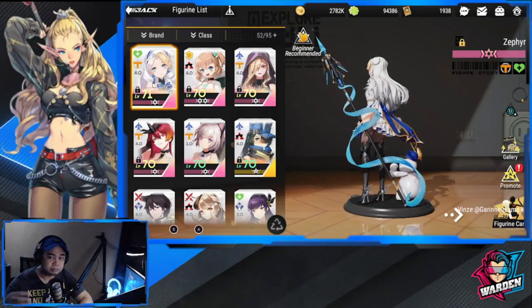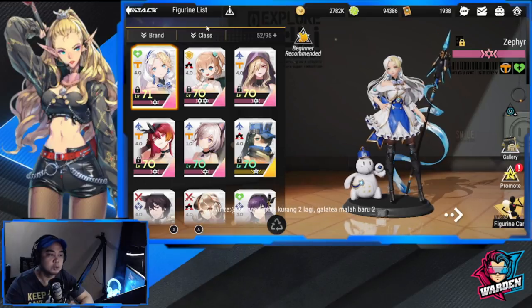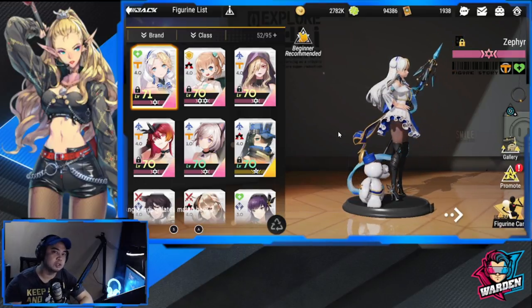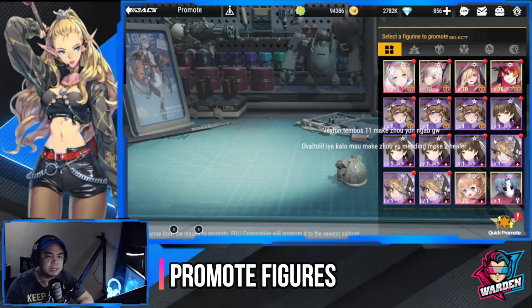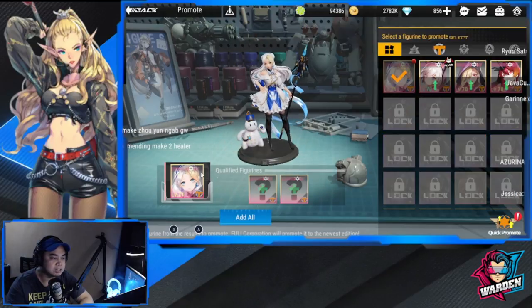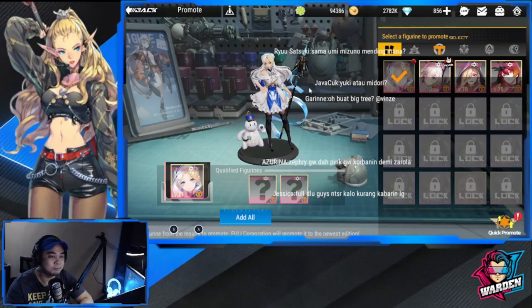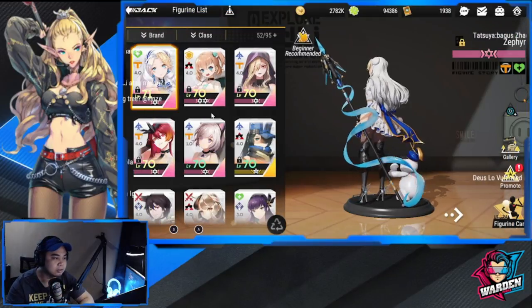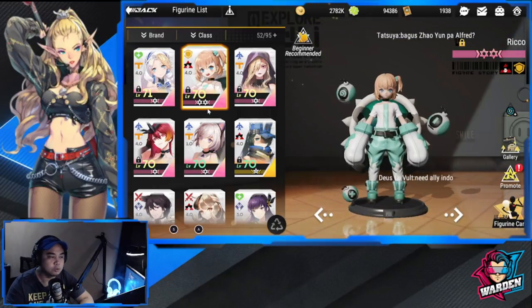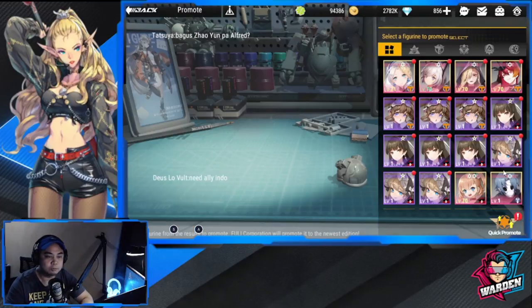In terms of what to do with your figures, first and foremost: promote them. You will need copies of heroes to promote. The highest level I've seen is red or pink — pink is the highest level. From there you'll be gaining stars for your pink figures. For example, Rico is two-star at pink, so that is the hierarchy going up.